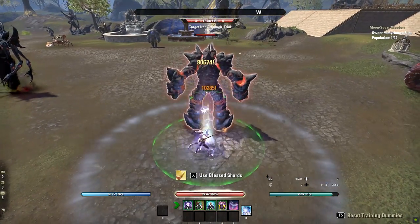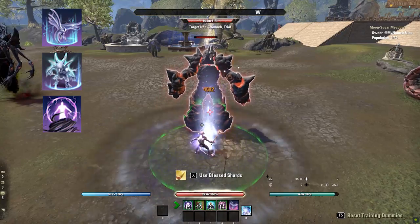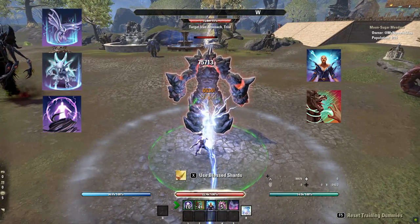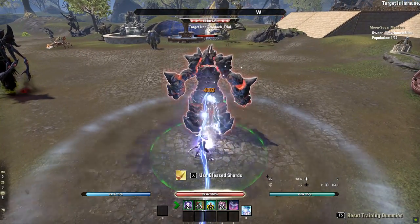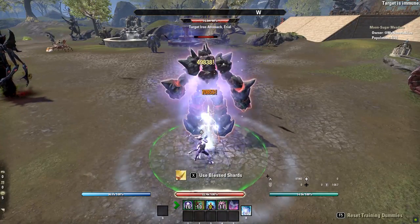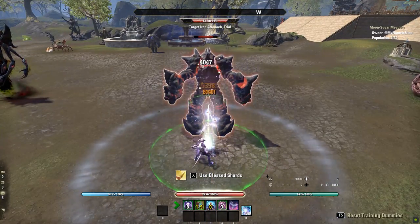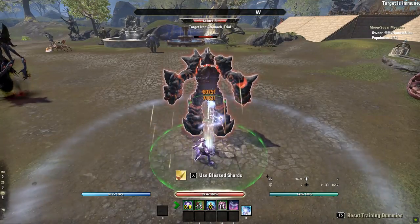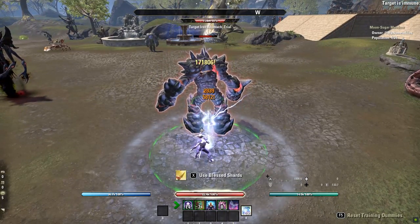For your single target opening burst damage rotation, pre-buff with Twilight Tormentor, Volatile Familiar, and Hurricane. As you walk up to your target, cast Daedric Prey, then Heavy Attack weave immediately into a Barbed Trap cast. Without Heavy Attacking right after that, immediately toggle on Power Overload to take advantage of that small off-balance window. Once that off-balance disappears, toggle off Power Overload and Heavy Attack weave into your next skill. Then resume resetting Daedric Prey, Volatile Familiar, Hurricane, and Trap. You don't need to recast Twilight Tormentor as it wastes a GCD. Once the next off-balance pops, toggle Power Overload again and use it until the end of the off-balance duration. Do not cast any other skill during the Power Overload Heavy Attack.